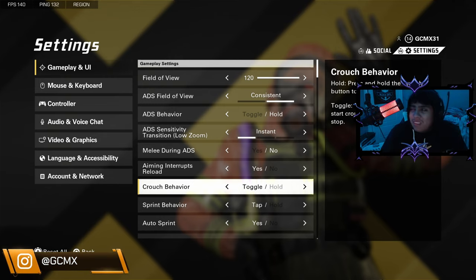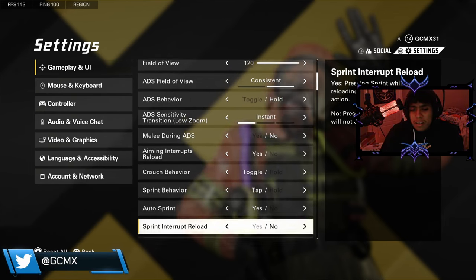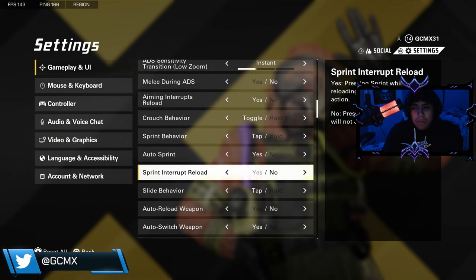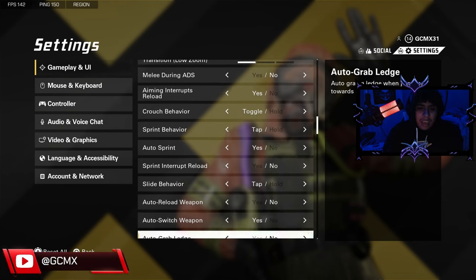I always use toggle because I used to play Halo and I always use toggle to t-bag and stuff — it's just funny. For sprint behavior, just keep this at default. You can either push yes or no — it doesn't matter. I usually put yes because I played Modern Warfare 2 and sprint a lot. You can put no, whatever. Leave this on default too.